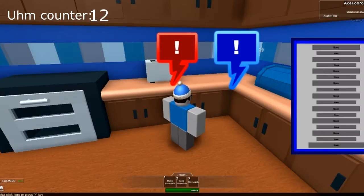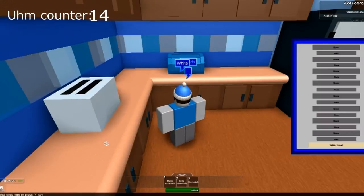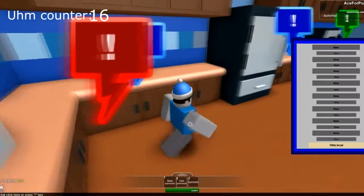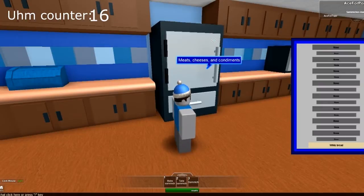Here's the menu. We're going to start off with our breads — we're going to get some white bread, actually. Okay, so we got some white bread.